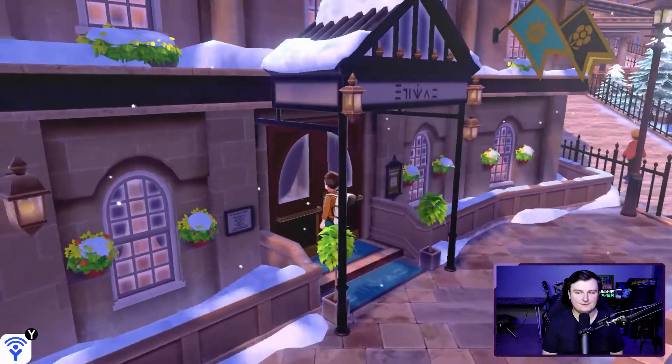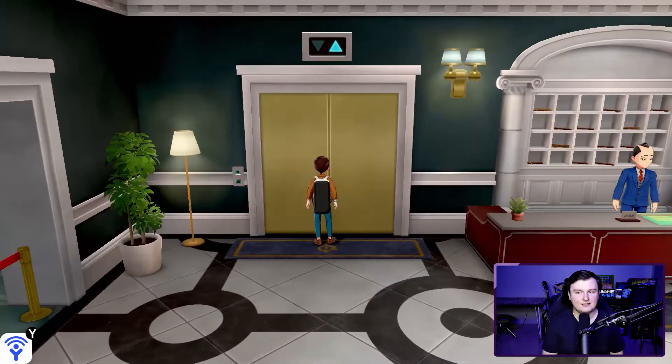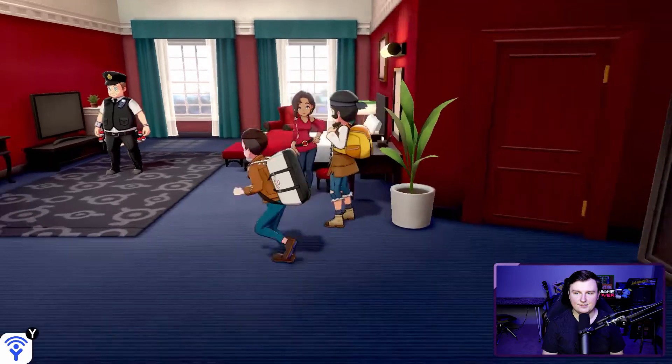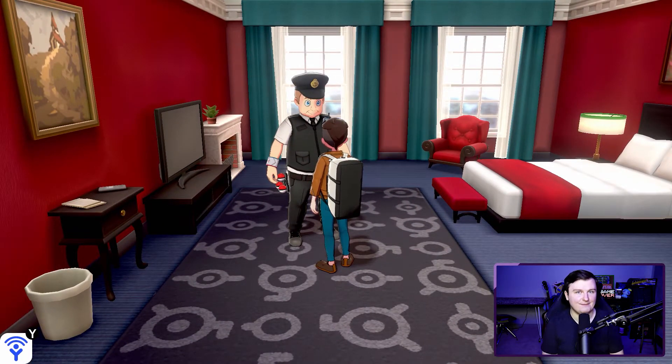In Circhester, once you've become champion, you'll come to this leftmost hotel and go inside. Go up to the second floor using the golden elevator, then go into the first room. This gentleman — Game Freak's Morimoto — will battle you in a two-on-two format, and if you defeat him he will give you the oval charm, which makes you much more likely to get eggs.